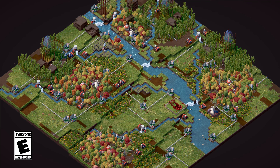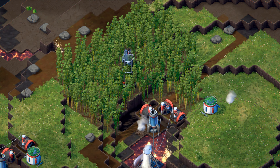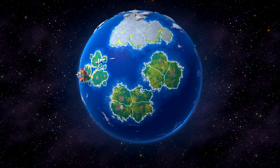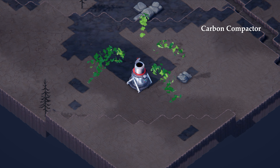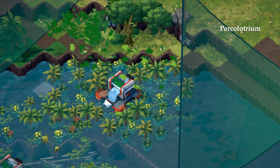Welcome to VitaNova, a free major update for TerraMill, introducing a new interactive world map that features new missions that present new challenges and equip you with new tools to help bring life back to the wasteland.